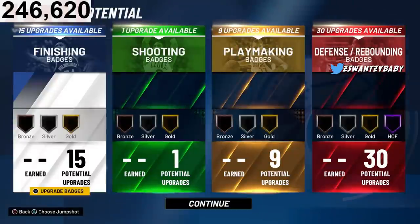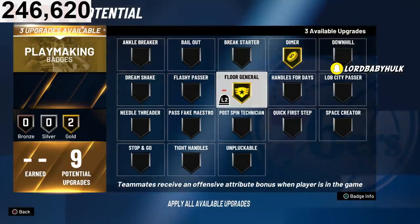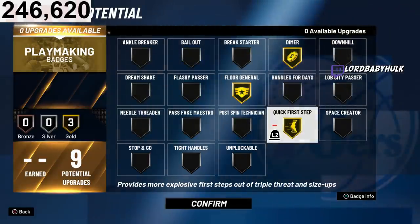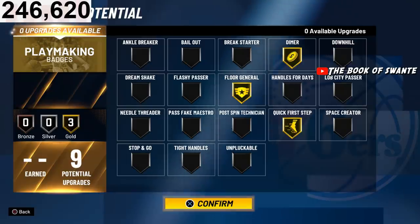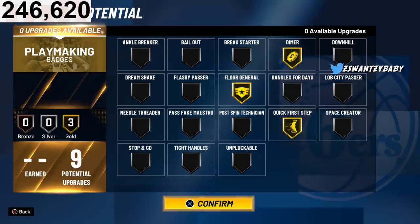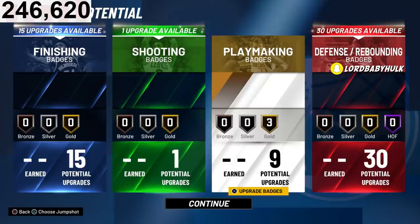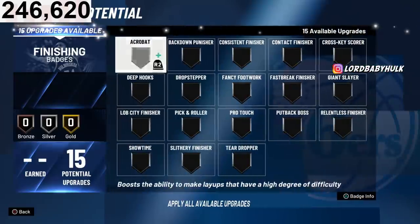I'm gonna show you all the best badges. For playmaking — dimer and floor general. You can't get these badges if you're anything under a PG. That's crazy. You get dimer and floor general, you're a pure lock with 30 defensive badges and all those finishing badges. This game takes no damn skill. I gotta show y'all because people are gonna catch on eventually.